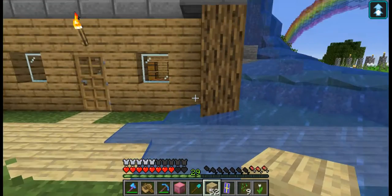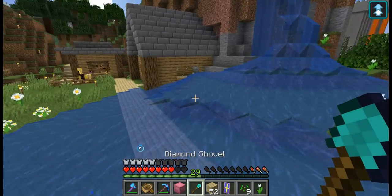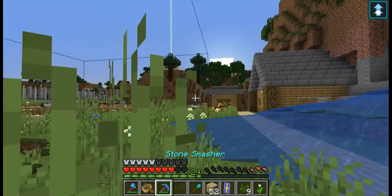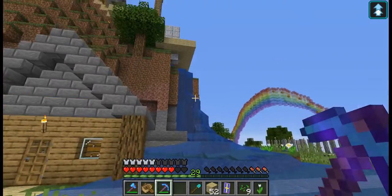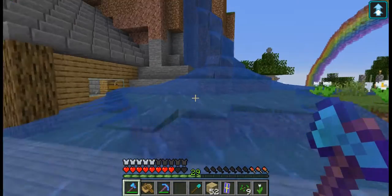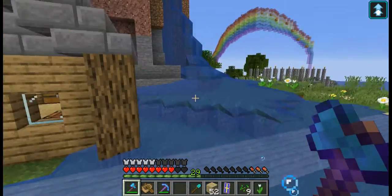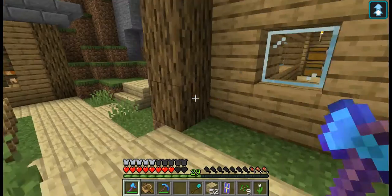Well, at least now I have, like, a waterfall. If I could neaten this up, this would be kind of cool. Something I like to do is take problems and turn them into not-problems. So maybe I can make something cool out of this. Today I am going to be making a water fountain with a waterfall on top. I think that's what I'll do.